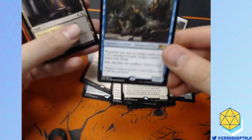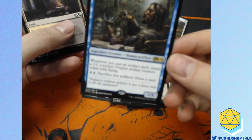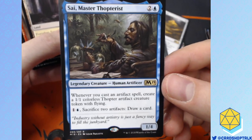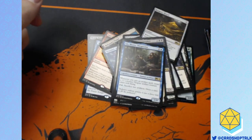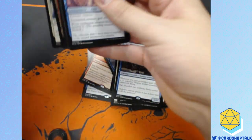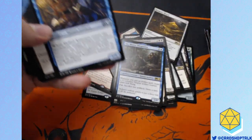Master Thopterist — some more Thopter-themed stuff going on. Whenever you cast an artifact spell, create a Thopter token. That's like Thopter Assembly — whenever you cast an artifact card, you make a Thopter. But that card costs one less and it's a creature. Apex of Power — I want somebody to break this card. Exile the top seven cards of your library until end of turn, you may cast non-land cards exiled this way. If cast from your hand, you add ten mana of any color. If you played this into an Omniscience, that's going to feel pretty good.